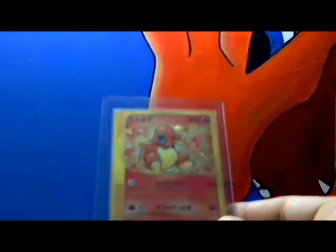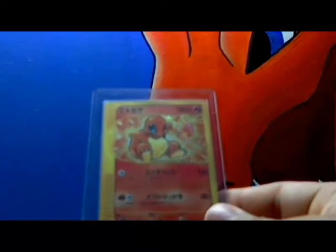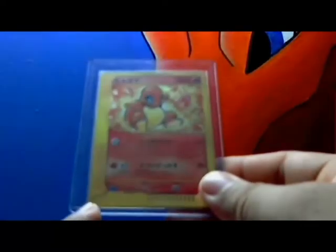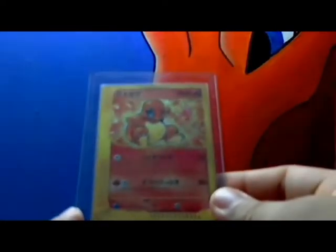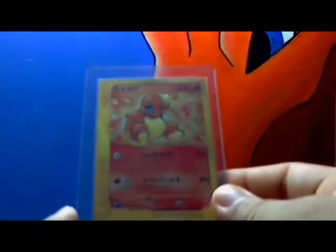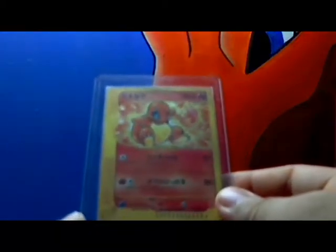And the best card in this VCBM — it's a Charmander holo promo from McDonald's, and it's from the E-Series. From the first time that I saw this card I was trying to get one of these, and I finally did it. Really happy with this one.